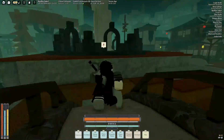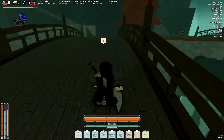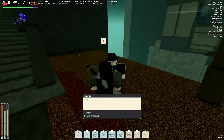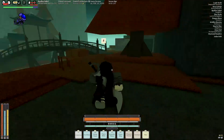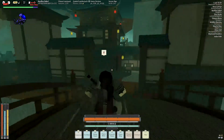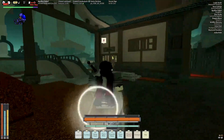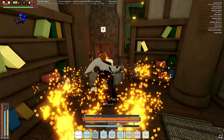So you're gonna run up here and talk to him, exhaust his dialogue. And then after you talk to him you're gonna come down to the library and you are going to talk to the librarian twice.